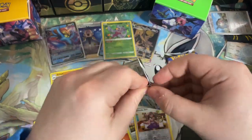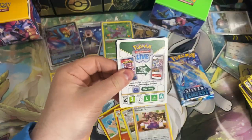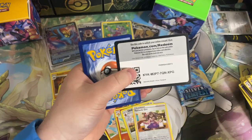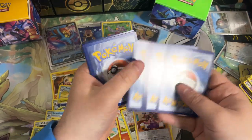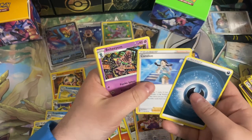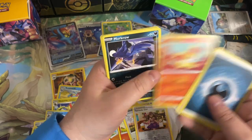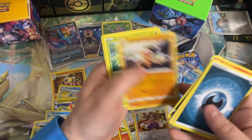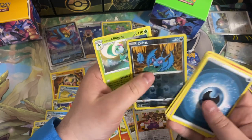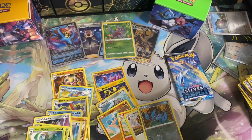We got two more packs here. Hopefully we can keep our luck going just a little bit longer. There's the code card. Got ourselves a Dark Energy — a lot of Dark Energies in this pack. Beheem, Emergency Jelly, Fennekin, Murkrow, Beldum, Baltoy, Sunkern, Zubat — going into the Hisuian Ligant for the Rare.